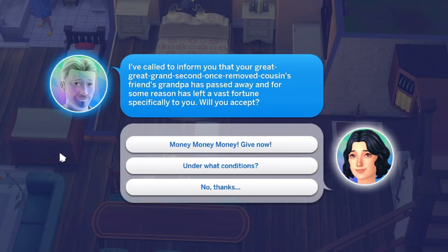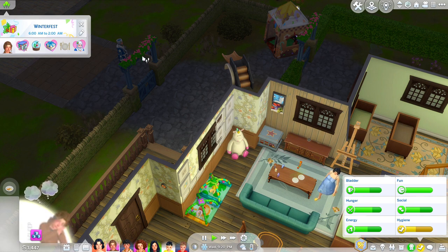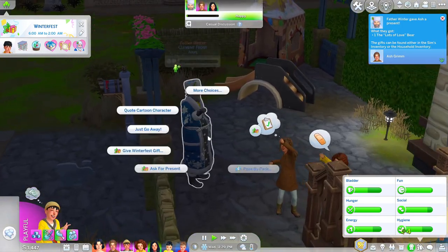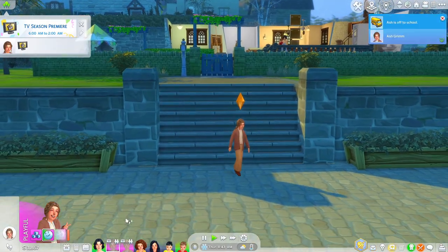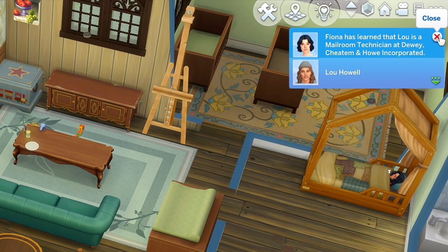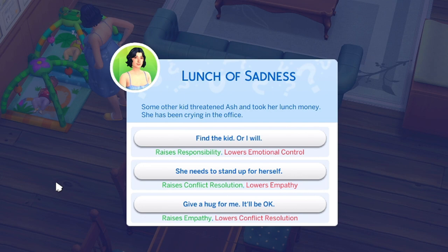Some mysterious inheritance call — under what conditions? We want a little money now. Everyone wake up, Santa's here! Everyone except Fiona because we can't talk to strangers — but the kids can. We got a Lots of Love Bear! The kids are off to their first day of school. Lou got a job — he's a mailroom technician at Dewey, Cheatham and Howe Incorporated. Some other kid threatened Ash and took her lunch money — she was crying in the office. We're strict, so she needs to stand up for herself.